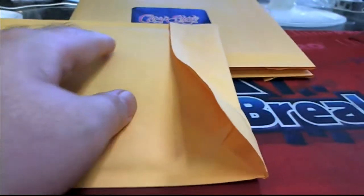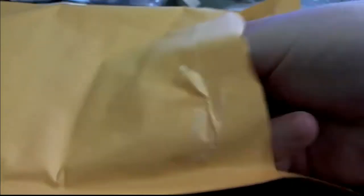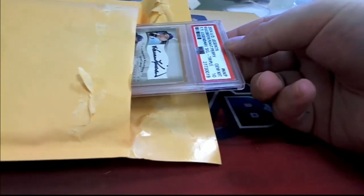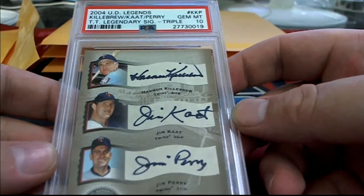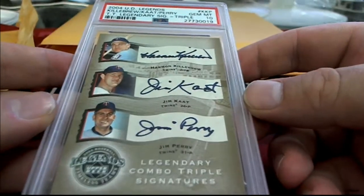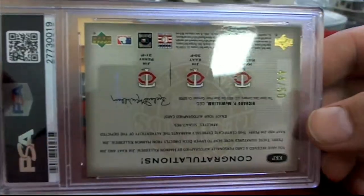Here's our first one. There's some kind of gym card, I think — yep. Oh, there's a nice one. 2004 Upper Deck Legends: Harmon Killebrew, Jim Cat, Jim Perry. That's a good lineup. 2004 Gym Mint 10 Triple Auto. That is pretty awesome — Legendary Combo Triple Signatures 2004, numbered 44 of 50.